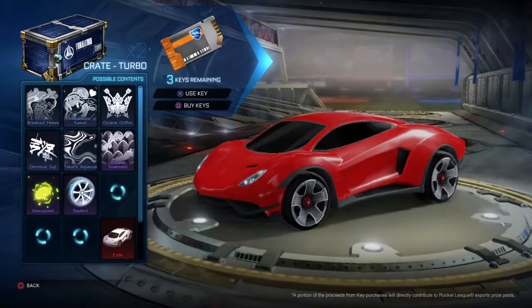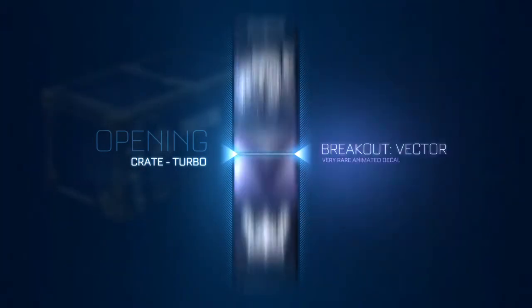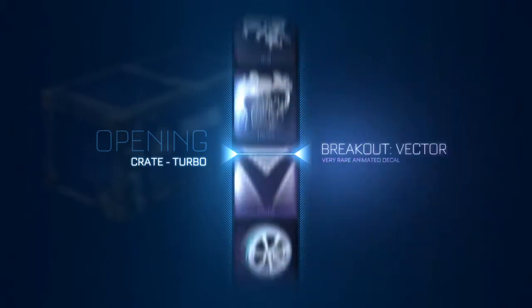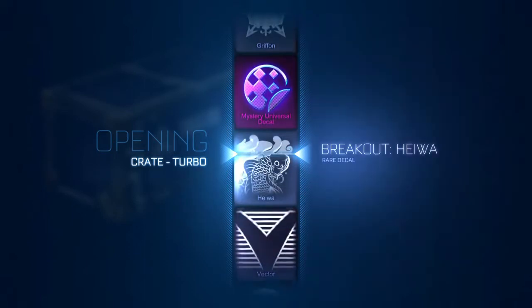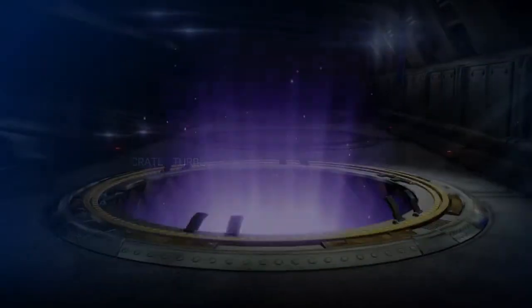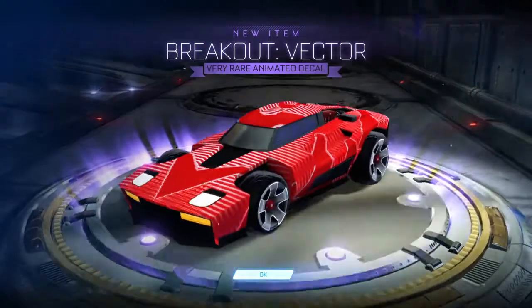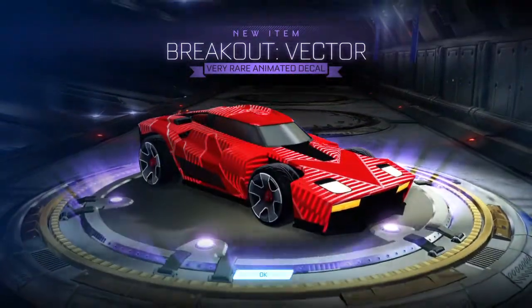Next we're going to do a turbo. The turbos — here we go, first turbo. Come on, where's the mystery? There's the mystery, I saw it. Mystery — that was so cool. Breakout Vector isn't bad, I'll take the Breakout Vector. Is it certified? Nothing. Breakout Vectors are cool — it's a decal, I'll take it.